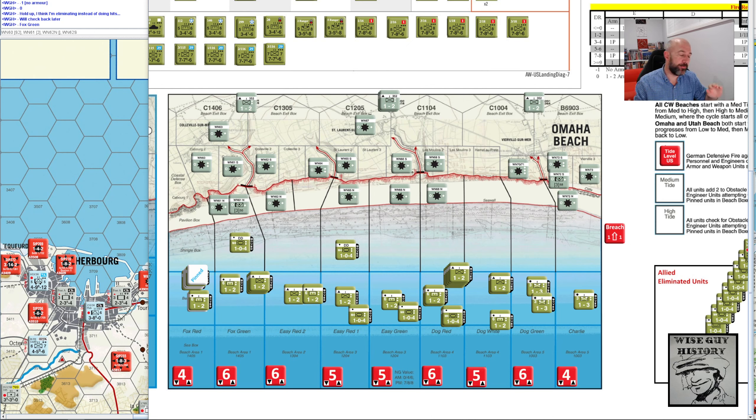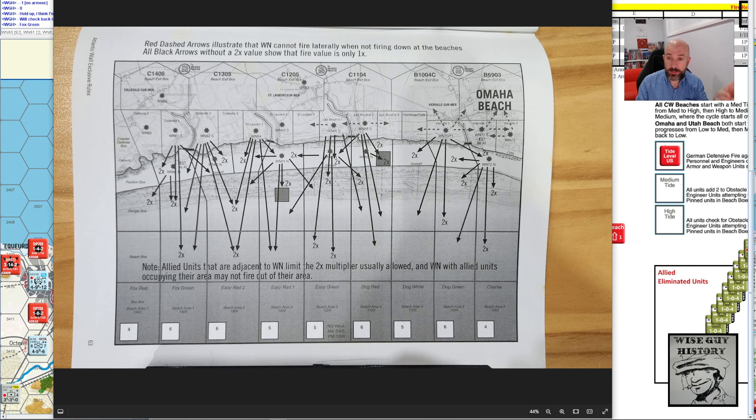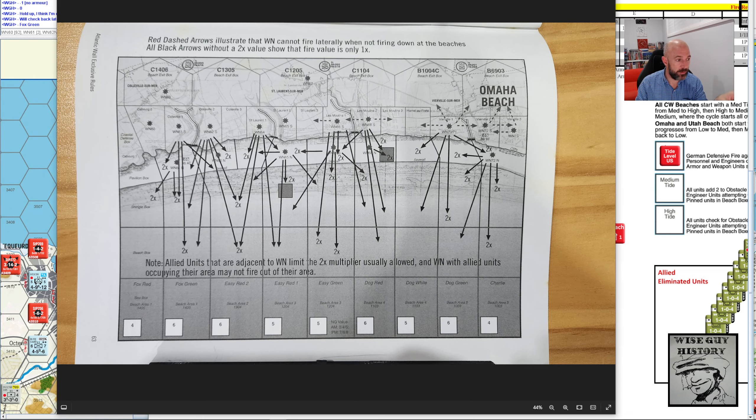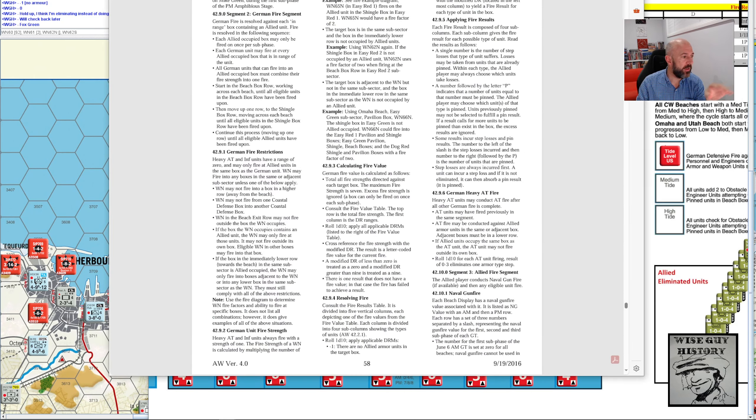It's been pretty good so far. We've got drift, we've had obstacles, now it's German fire. So basically for every box on this beach chart — every box with American units — I've got to calculate the weight of German fire. To do that, I found — took me a while to find it — the last page of the exclusive rules: this fire diagram, which kind of illustrates the rules as explained here.